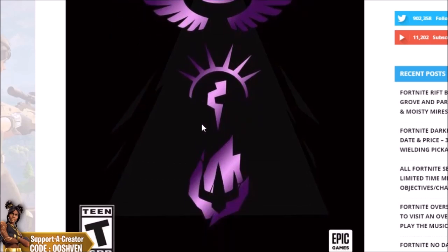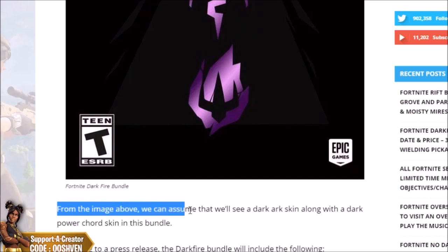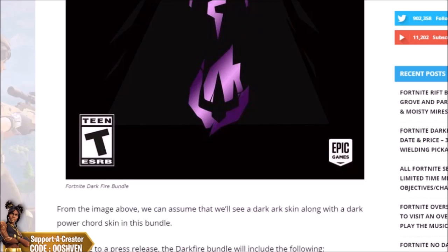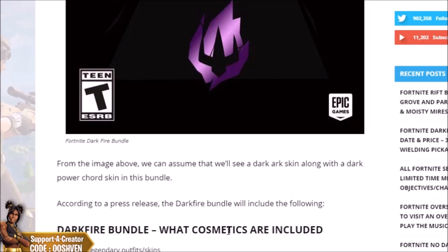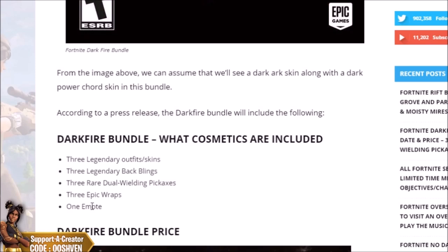From the image above, we can assume that we'll see the Dark Ark skin along with the Dark Power Cord skin in this bundle. According to the press release, the Darkfire Bundle will include the following — over 13 items: three legendary outfits/skins, three legendary back blings, three rare dual-wielding pickaxes, three epic wraps — which look really, really cool, and are most likely going to be animated wraps — and you also get one emote. That adds up to about 13-plus items, which is absolutely insane for a bundle like this.